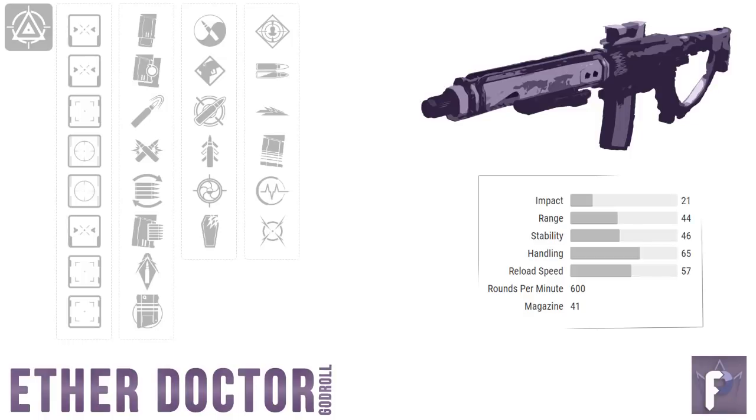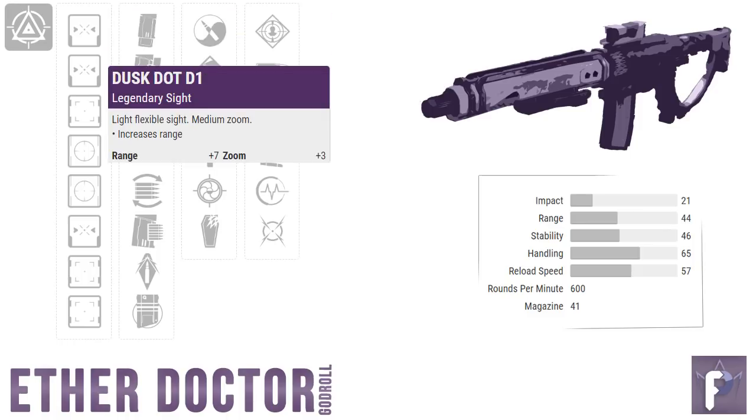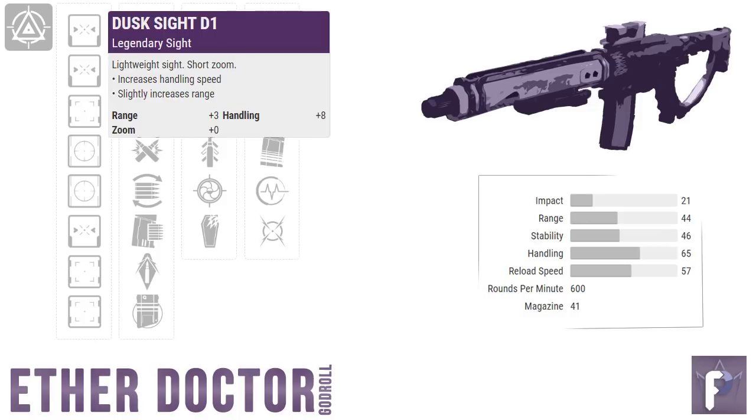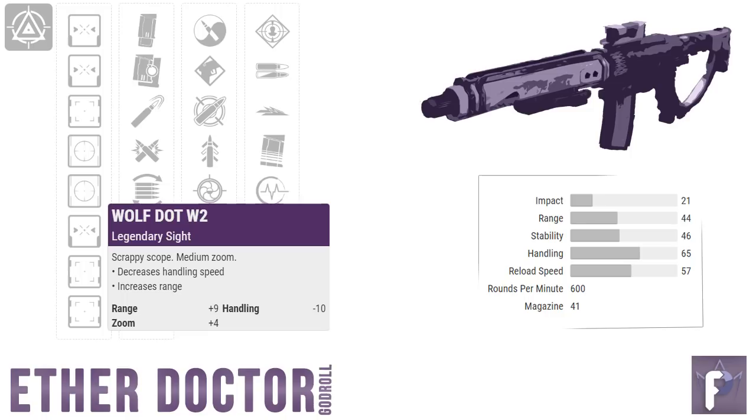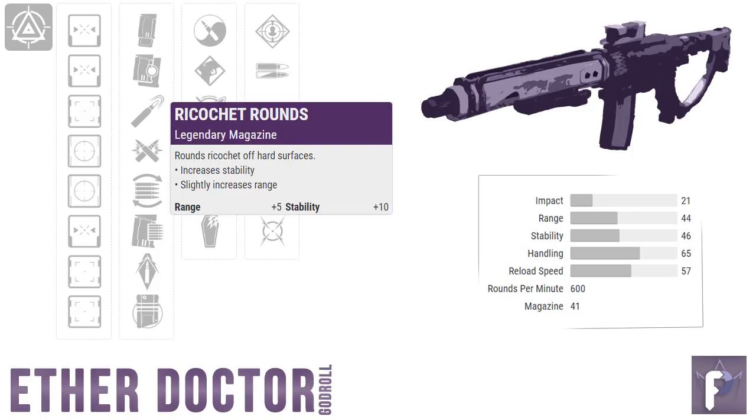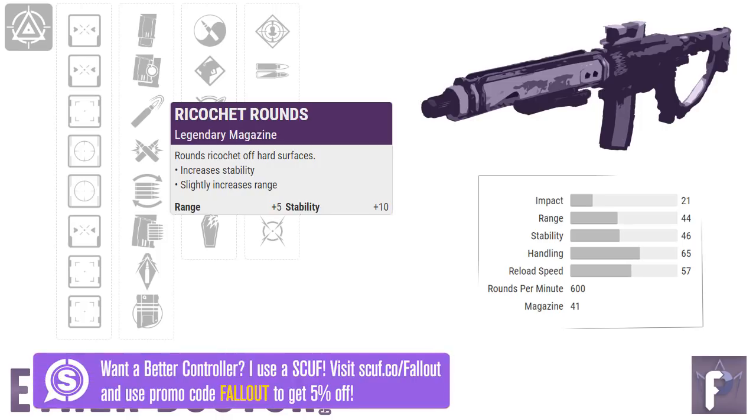For potential god rolls on the Aether Doctor, scope-wise I really like both the Dusk Sight D1 and the Dusk Dot D1. The Dusk Dot D1 is a medium zoom scope that gives plus 7 range and plus 3 zoom but no bonus to handling — that might be my favorite pick overall. The Dusk Sight D1 gives plus 3 range and plus 8 handling with no extra zoom. The Wolf Dot W2 and King Dot K2 are worth mentioning — each gives good range, plus 7 and plus 9 respectively, but both drop your handling. The King Dot drops it by 4 and the Wolf Dot drops it by 10, so be aware these scopes can really crotch punch your handling.